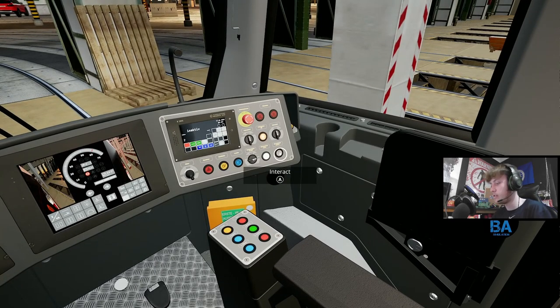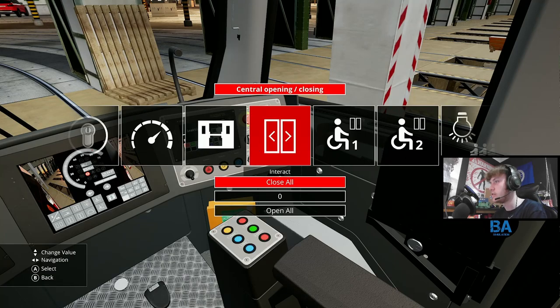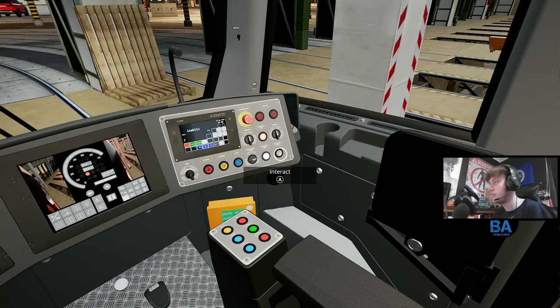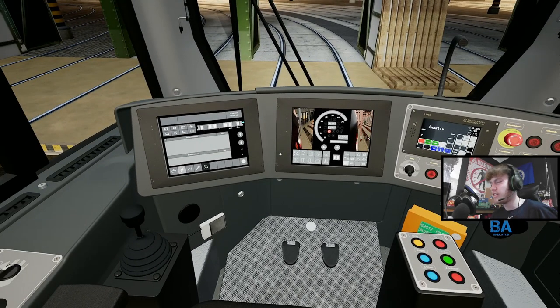The next step is to raise the pantograph. There's a little button here - you can also do this from the drop menu by going to Pantograph and raising it that way - but we're going to click the button directly, so the pantograph goes up.